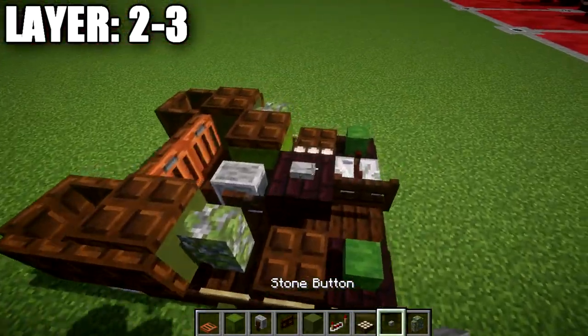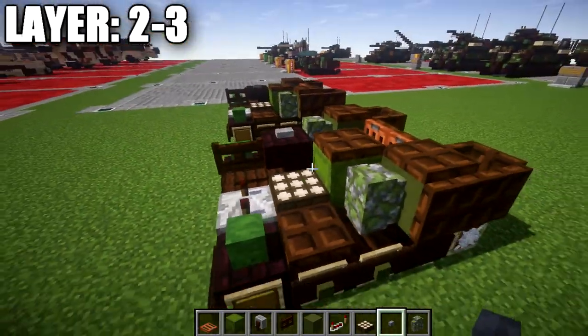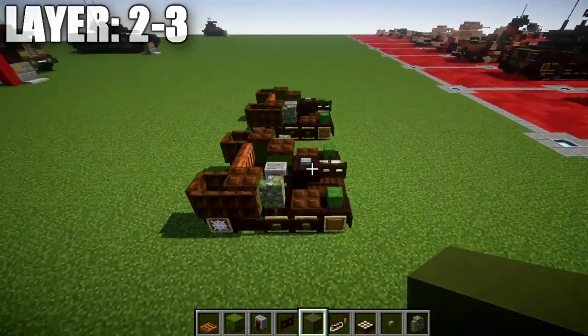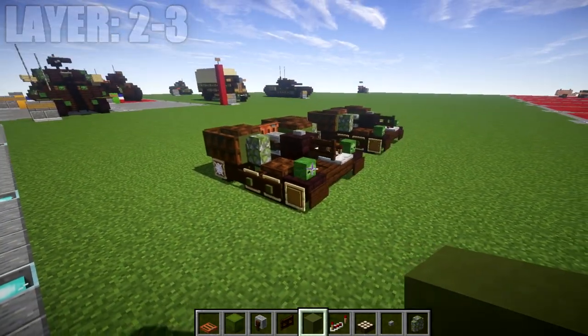And lastly, to finish it off, we're going to place down a stone button on top of the narrow brick upside-down stair to finish it off. With that all complete, that is going to wrap up my design here for the Carden Lloyd Mark 6 Tankette.